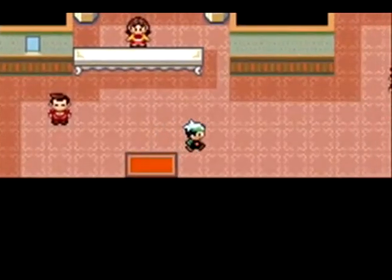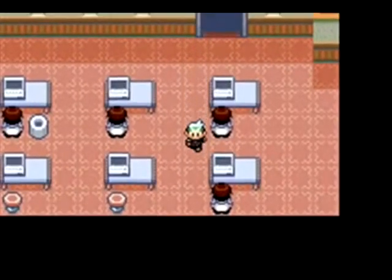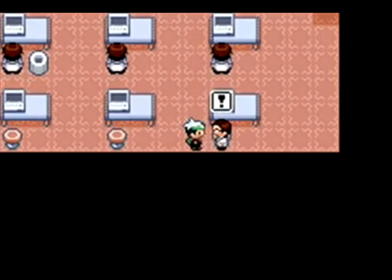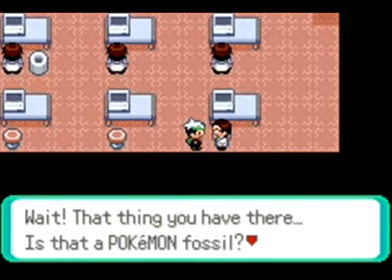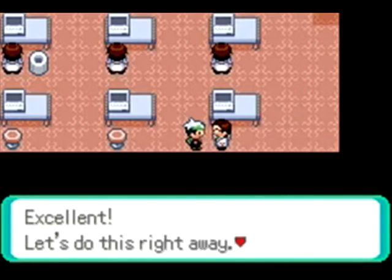Next, you go to Rustboro City, and you go into the Devon Corp office on the second floor, and you find that guy all the way in the back corner. He develops a device that resurrects fossils. You talk to him and he will bring your fossil back to life.